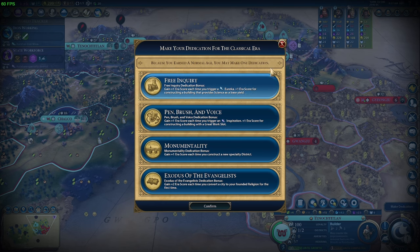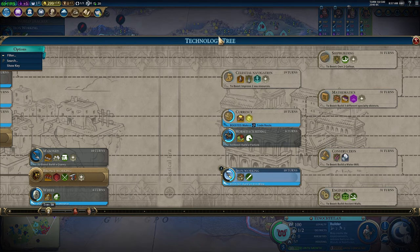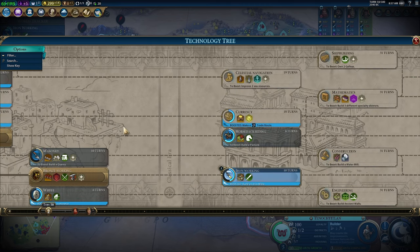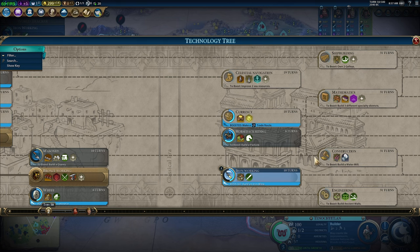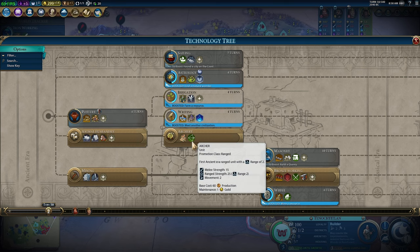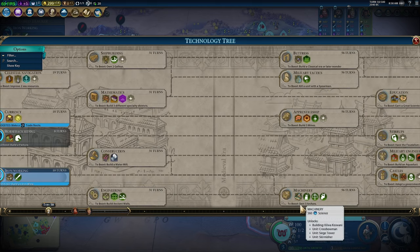The reasoning behind Free Inquiry: if you look at the tech tree, we've already got quite a few Eurekas, but there are also a whole bunch we haven't got, and they're very easy to get — they lead into each other which helps you snowball and get more era score faster. For instance, we're building a pasture, so that's one Eureka. We're going to get three archers anyway, which leads to Machinery — that's another one. We'll eventually upgrade crossbowmen, which boosts Metal Casting.